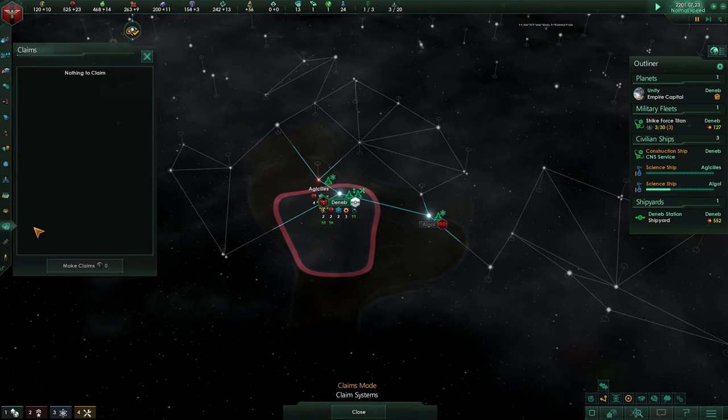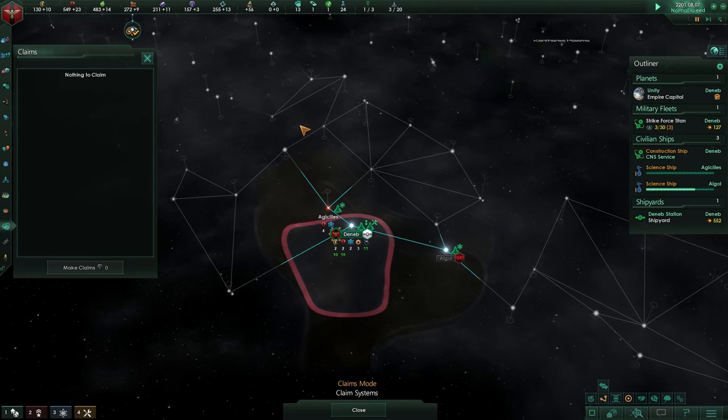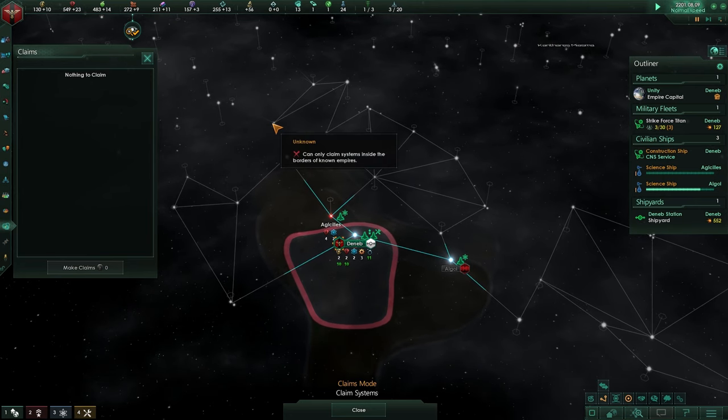As for claims, that is when we have enemies. Enemies are going to be great. We're going to say this territory that belongs to you is actually ours, and as soon as we are warring and we claim that and we've won the war, we will get that part of your territory — it is our birthright.